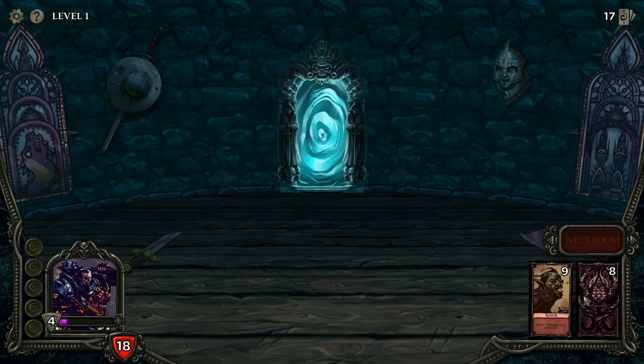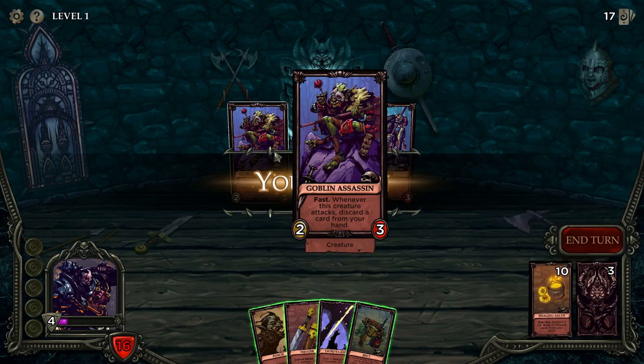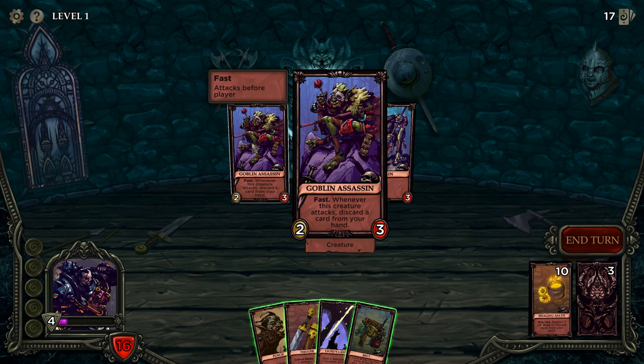I'm a little worried we haven't got enough damage cards at the moment — I've got too many item cards. I've got to discard a card, let's discard the healing potion. This creature's effect: whenever it attacks, discard a card from your hand. And fast basically just means charge, so it attacks before me. We need to get rid of that dude.